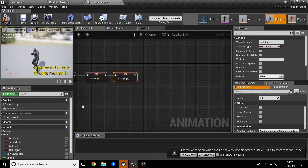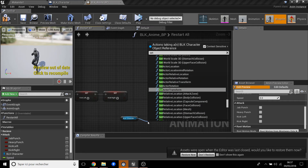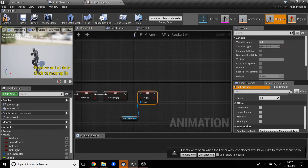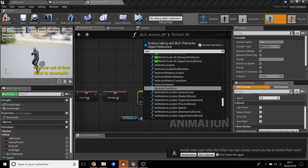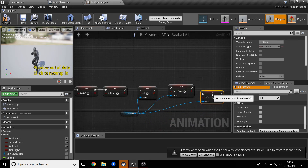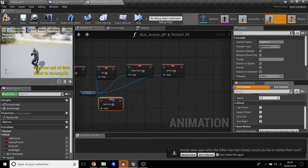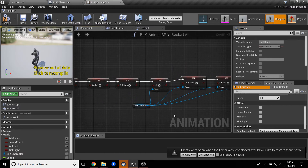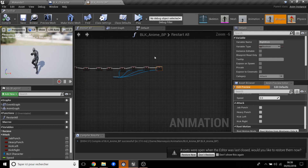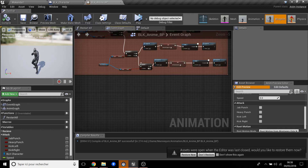It's basically the same as the receive punch reset. We also have two reboots: we get the BLK reference and set Jab false, set Heavy Punch false, set Left Kick false, set Right Kick false — connecting them all in sequence. Then compile and save.